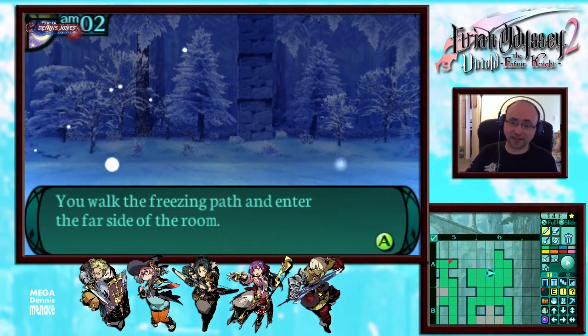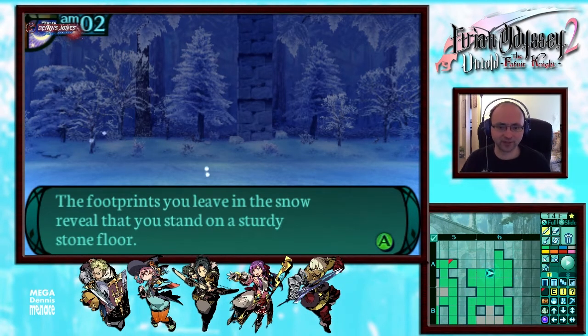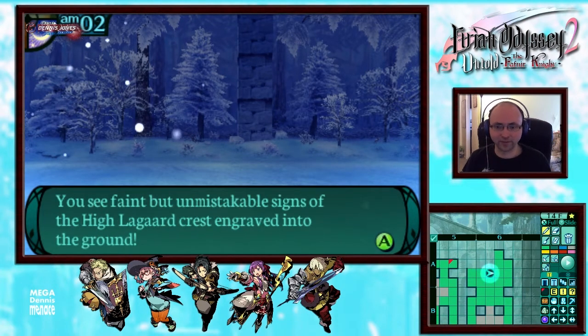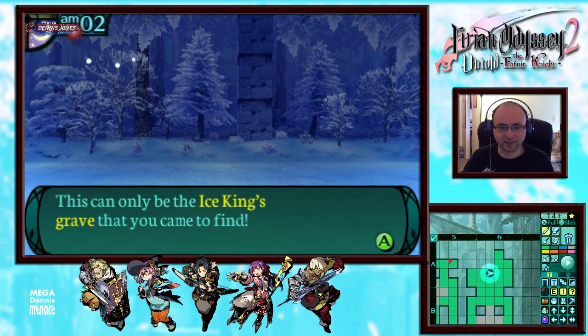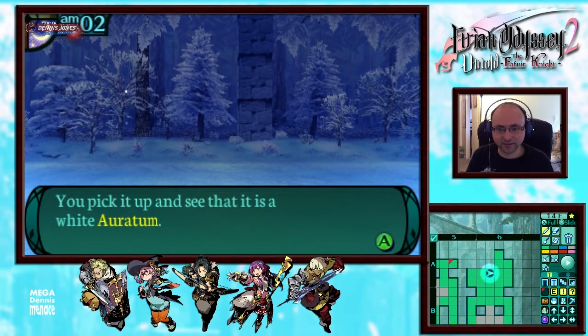Alright, we got some dialogue. "You walk the freezing path and enter the far side of the room. The footprints you leave in the snow reveal that you stand on a sturdy stone floor. You see faint but unmistakable signs of the Hyligard crest engraved into the ground. This can only be the Ice King's grave that you came to find. As you exult in your discovery, you notice something at your feet. You pick it up and see that it is a white Orartrum."